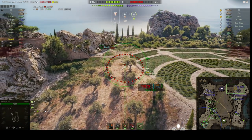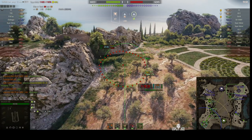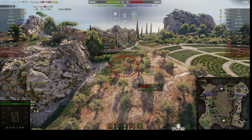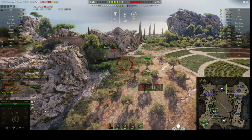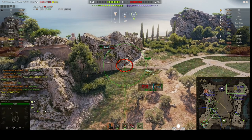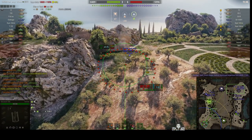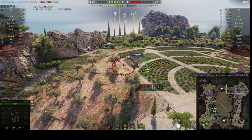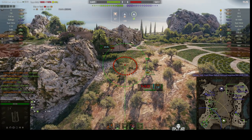Something knocked that tree over — something going up that side. Just noticed a tracer coming from that bush, and trees are going over in that corner. There's definitely somebody there — I suspect one of the arties is in that position. And yes, there is an arty in there, though that shell was wasted. I just saw a tracer again, so I suspect the M44 is in that little corner.